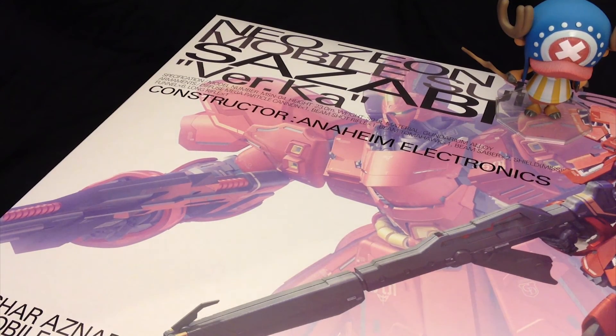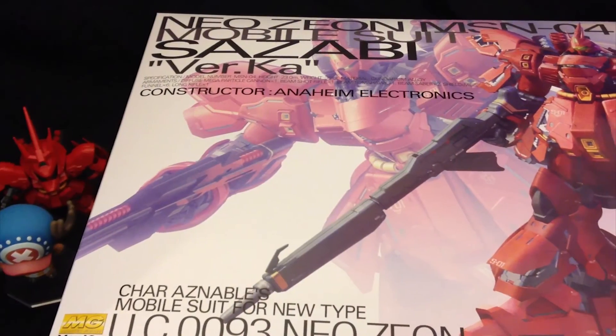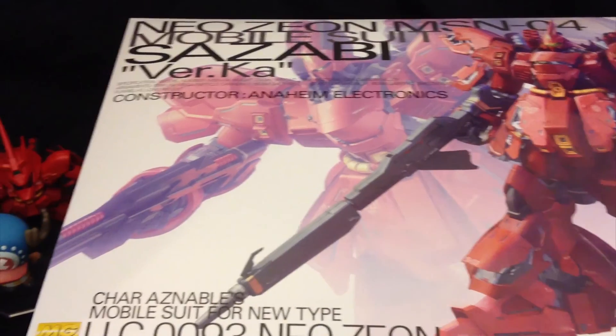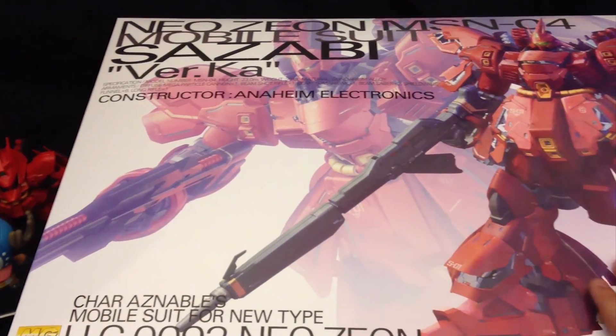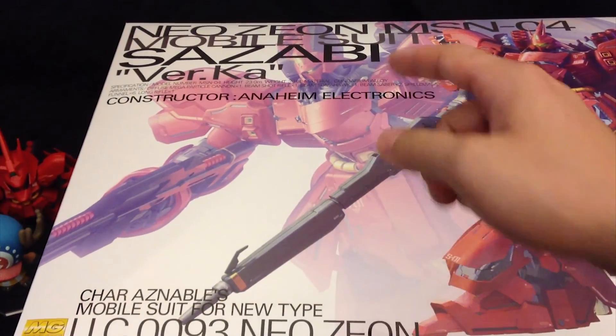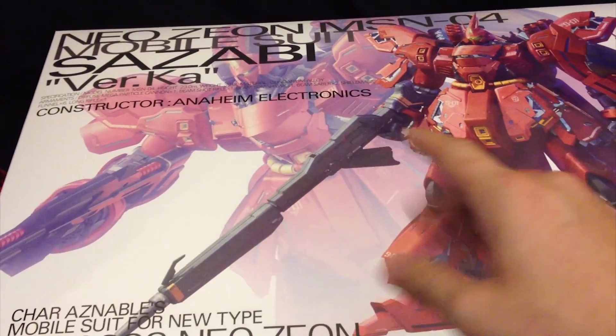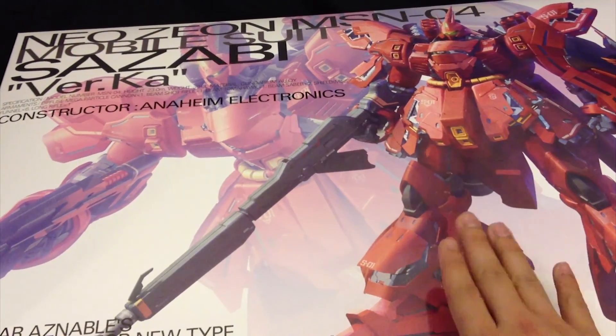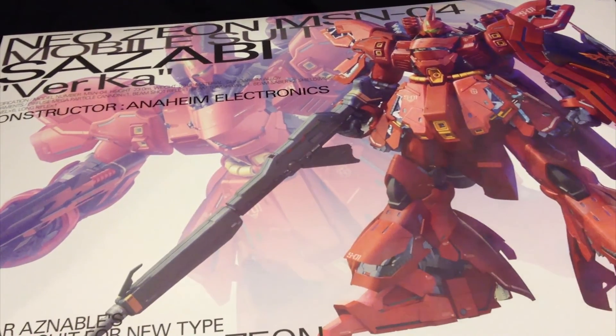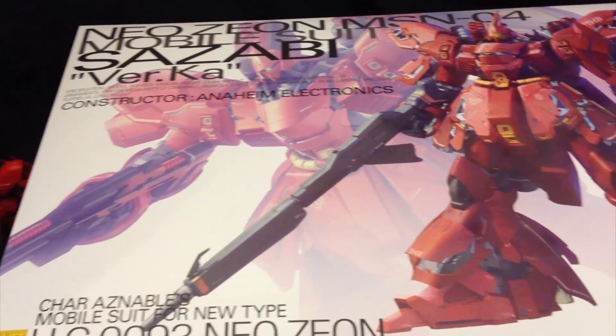Now let's go for a quick box tour. On the front we see a very nice CG background — the standard Ver. Ka type stuff we've got going on with the rest of the line. Nice white background with the CG thing, kind of like a watermark, and also a very nice CG version of the Sazabi Ver. Ka looking very, very good.